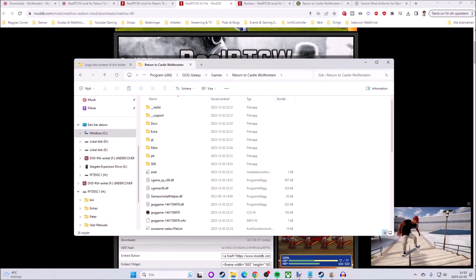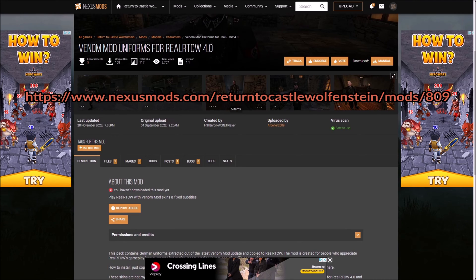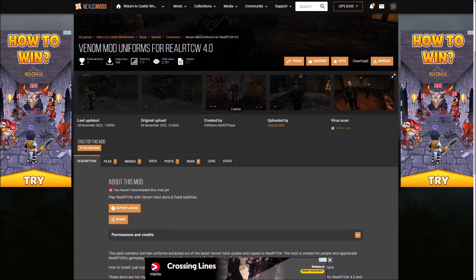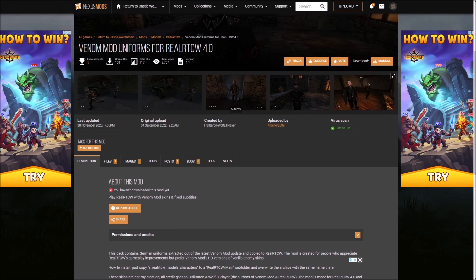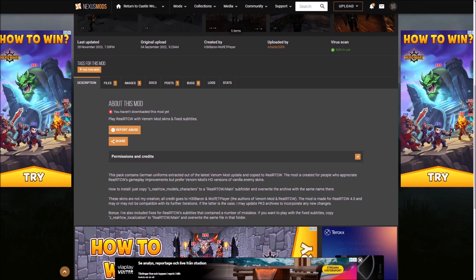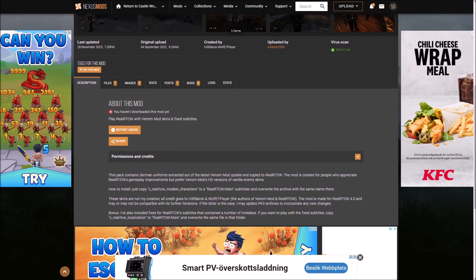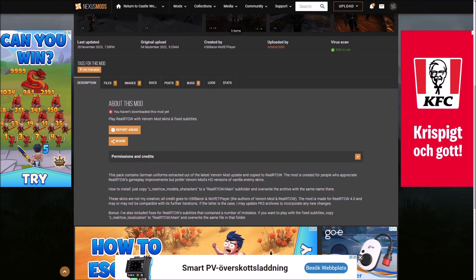I also have another mod to show you in this video — it is called the Venom Mod Uniforms for RealRTCW 4.0, and it can be found on Nexus Mods. This site is a little different in that you need to have an account to download things from here. It won't cost you money but you do need to set up an account. This pack contains German uniforms extracted from the latest Venom Mod update and copied to RealRTCW. It is created for people who appreciate RealRTCW's gameplay improvements but prefer Venom Mod's HD versions of the vanilla enemy skins — and I want those HD skins, so I will download this one too.